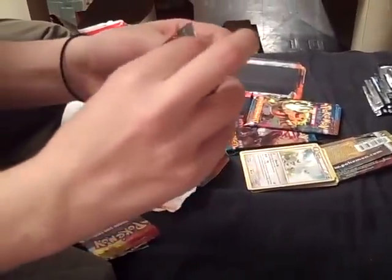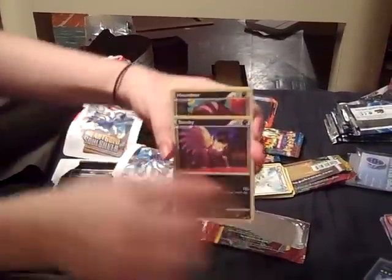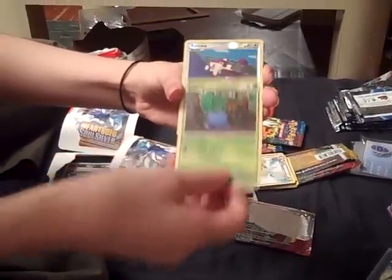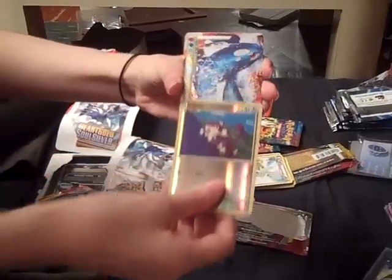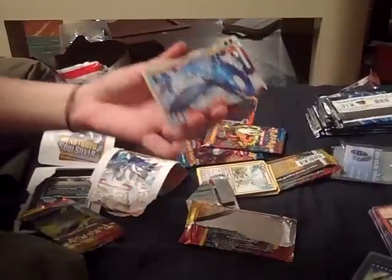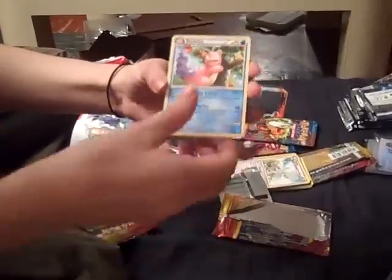Oh my god, I just saw something amazing in here! Ready? Pineco, Stunky, Houndour, Slugma, Oddish, Rattata. And... Kyogre! Yay! I already have that — ah, I hate you Unleashed! Well, good trade bait. Team Rocket's Trickery, Slowbro, and... what the heck?! Two Slowbros? I have never seen that happen in all my years! Two Slowbros, same card — that's weird.